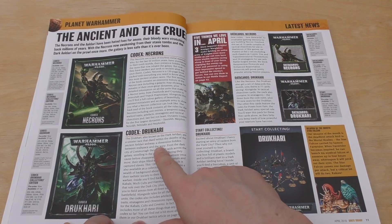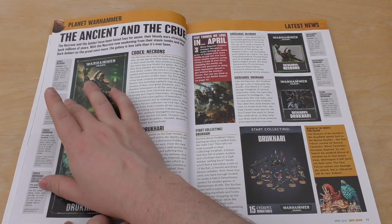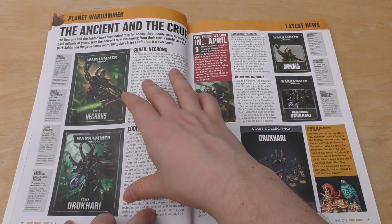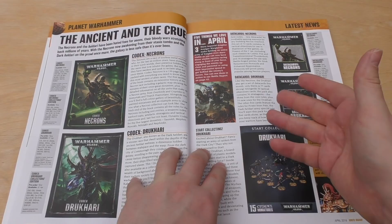The Ancient and the Cruel. You've got the Necron Codex for £25 hardback and the Dracari or Dark Eldar Codex again for £25, and then you've got the two Collector's Editions. It's a shame they don't show pictures of the Collector's Edition front covers because at £50 — double the price — you'd think they'd want to be pushing them more. The Collector's Edition Codexes have black page edges, a page keeper, and a soft cover front. Whether you think that's worth double is completely up to you.